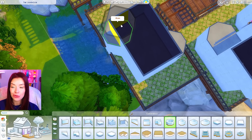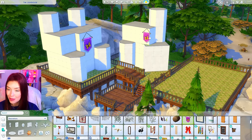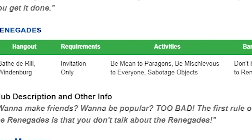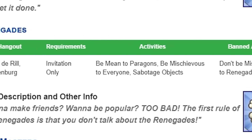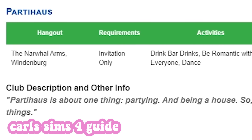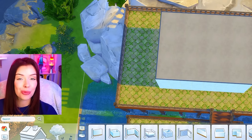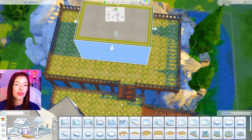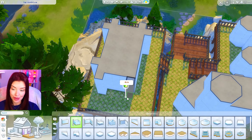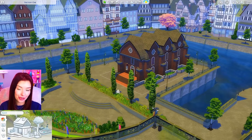I'm building the next one right next to the Paragons and I want to cause a little drama — I'm putting the Renegades right next door. This will probably cause some issues since they hate each other, but maybe this is an alternate universe where the Renegades start pranking the Paragons and it snowballs from there. And over here as our mediator is the Party House. Their activities include drinking bar drinks, being romantic with everyone, and dancing. I'm actually building their castle based on the real Party House from The Sims 4.